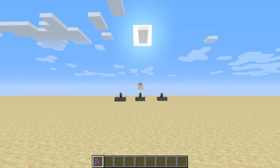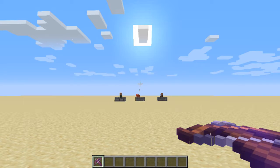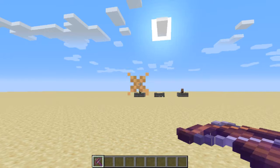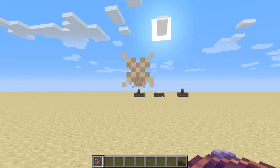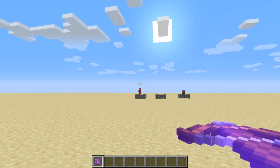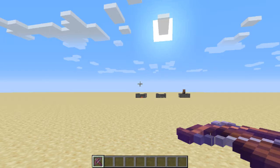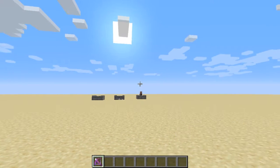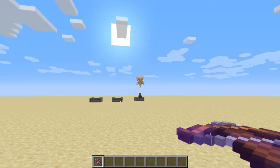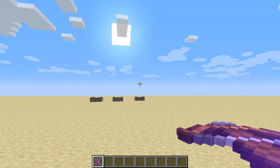Let me just get a villager there. Piercing lets arrows pass through multiple entities — one shot, two shots, three shots. One shot, two shots, three shots.